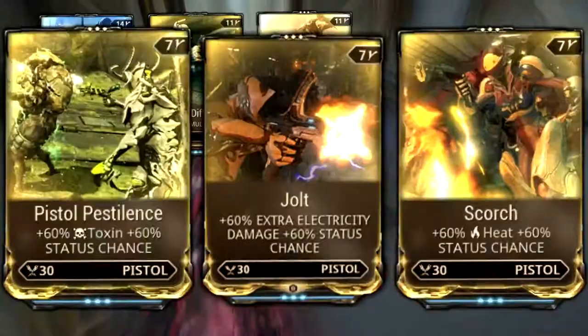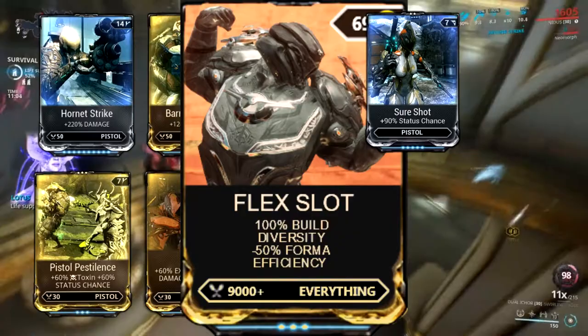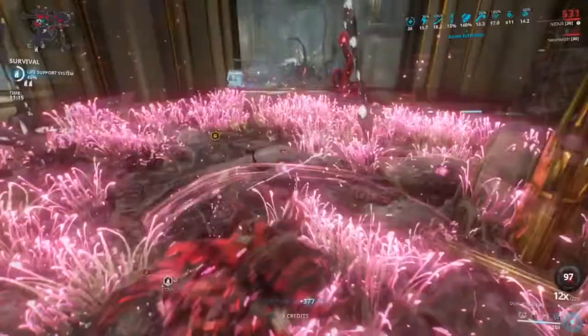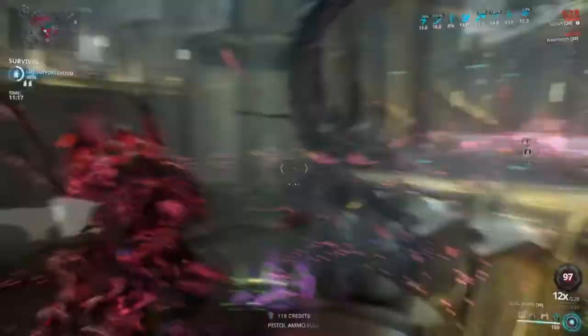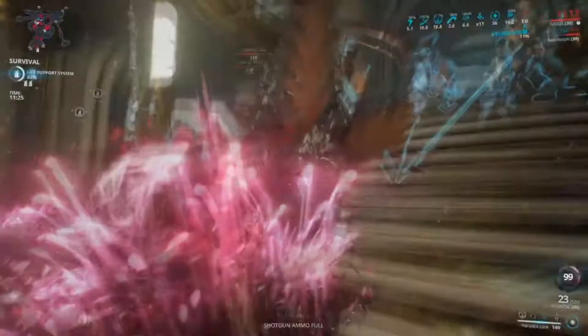Sure Shot, and either another 60-60 or a pure elemental like Prime Heat Charge. Now, the Embulist's garbage fire range makes it, well, kinda garbage — unless you gather up a bunch of enemies in a nice little bundle and pour a mixture of fire acid all over them. Or magnetic gas, or viral radiation, or whatever mixture of statuses you want or need.